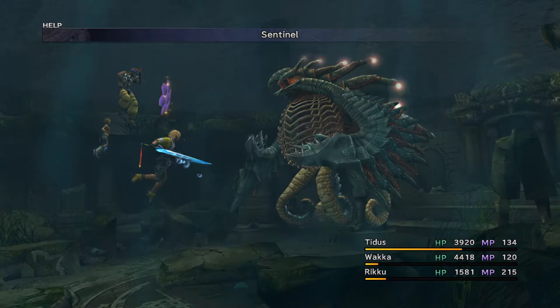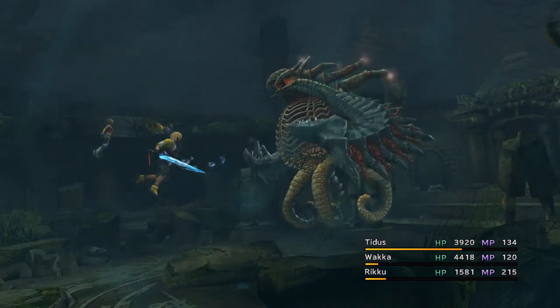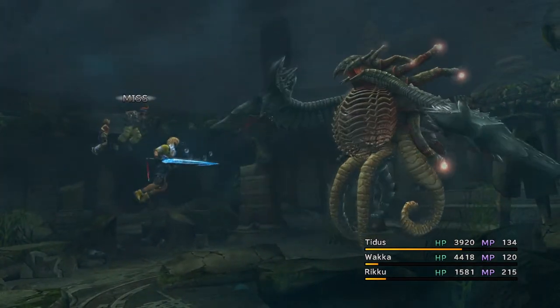It also becomes easier if Wakka or Tidus has a weapon with Evade and Counter, and uses the Guard or Sentinel ability. This way, the boss will always be forced to attack them, and it will always result in them dodging the attack and counter-attacking.